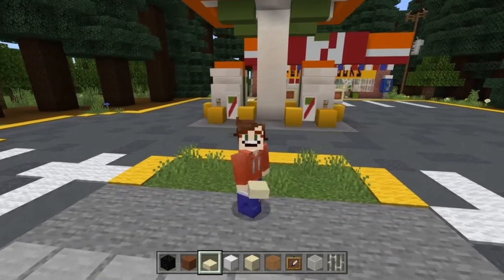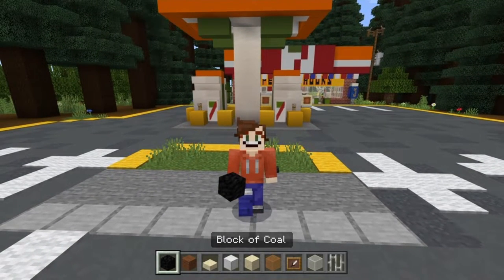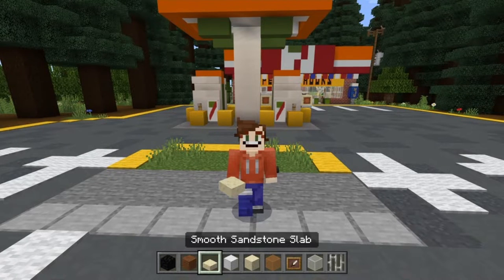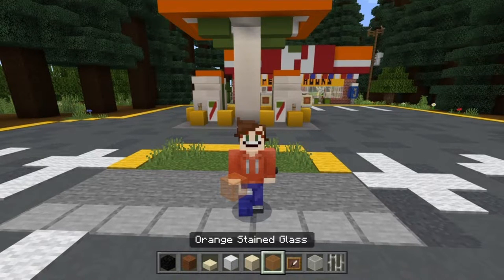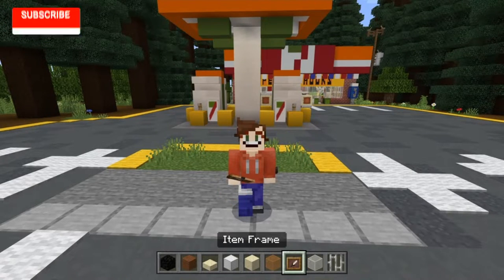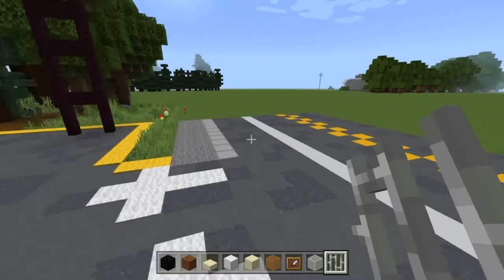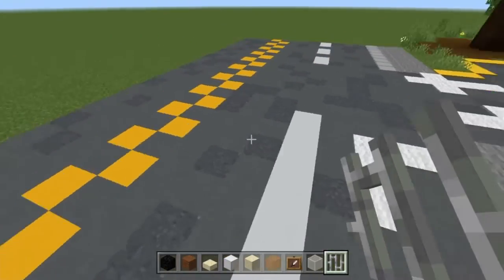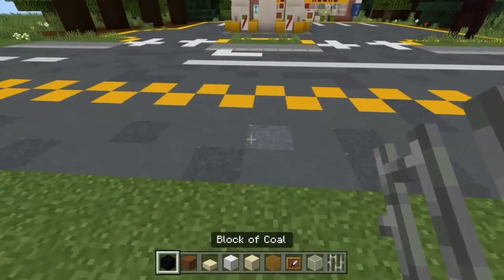Coming out the front of this petrol station, we're going to grab ourselves some blocks of coal, some brown wool, some smooth sandstone slabs, some blocks of iron, some smooth sandstone, some orange stained glass — or you could use yellow, it's for the indicators or blinkers — some item frames, some white stained glass, and some iron bars.